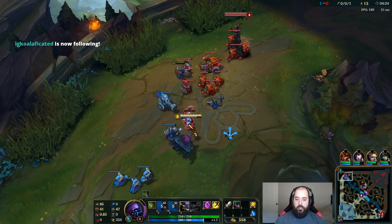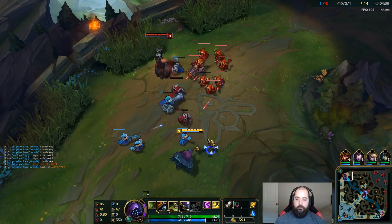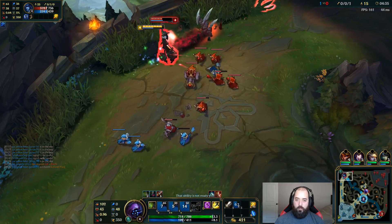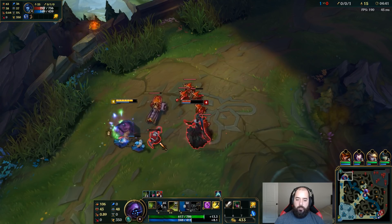We're going for a full lifesteal build. We're gonna have a Visage as well because they have so much magic damage — they have four AP on their team, so we're definitely getting that Visage. You can get that Mercurial Scimitar — pretty good. I'll take that trade all day. I'm gonna be leaping immediately when I can.